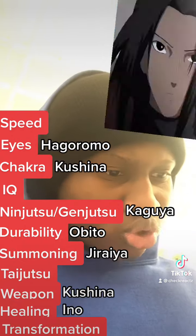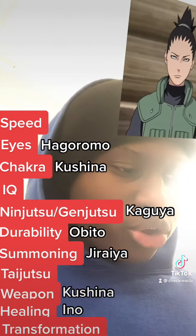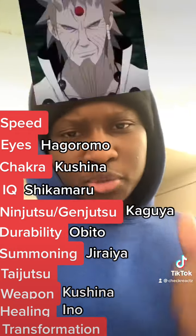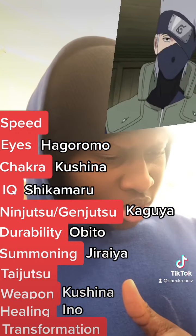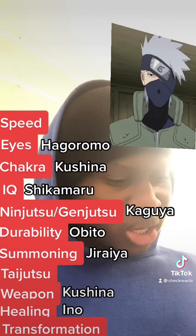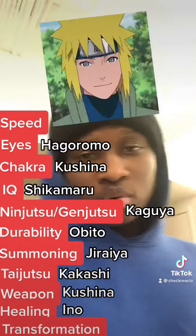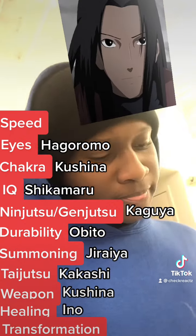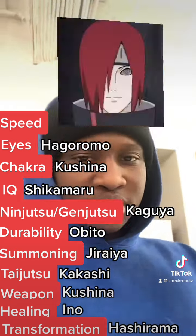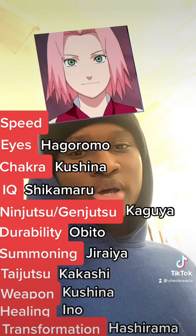I've got taijutsu, transformation, IQ, and speed left to fill. Taking Shikamaru's IQ — perfect. Three spots left: speed, transformation, and taijutsu. Taking Kakashi's taijutsu — it's really underrated. Then the goat himself, Hashirama — taking his transformation so I can transform into Sage Mode.